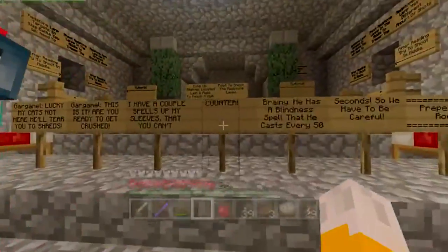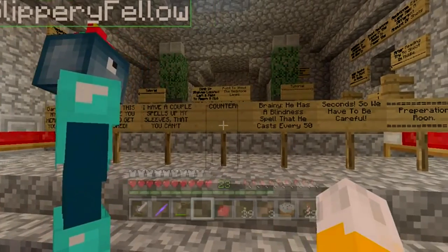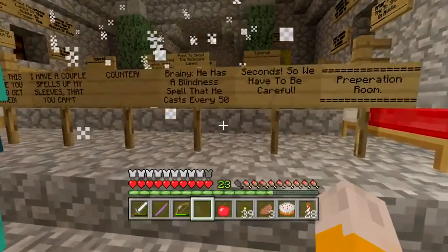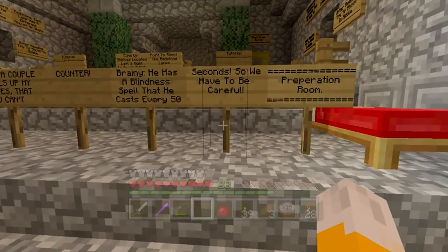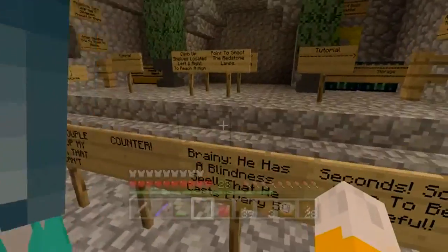This is it. Are you ready to get crushed? I have a couple spells up my sleeve that you cannot counter. He has a blindness spell that he casts every 50 seconds. How do you know that? So we have to be careful. Why does he only do it every 50 seconds?